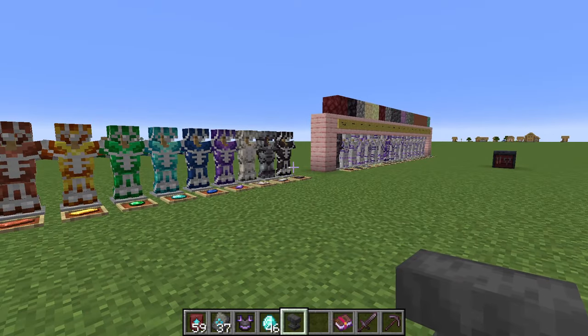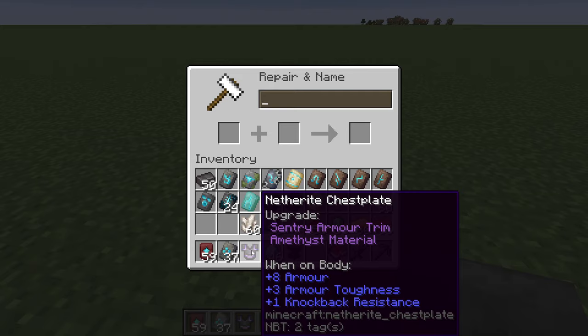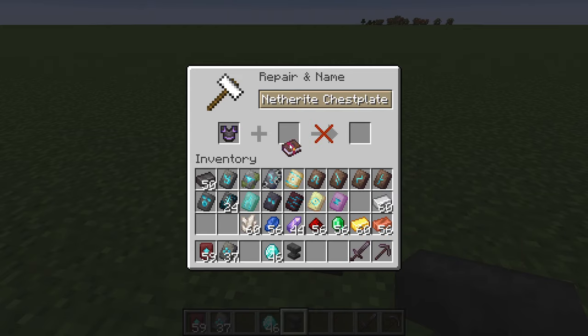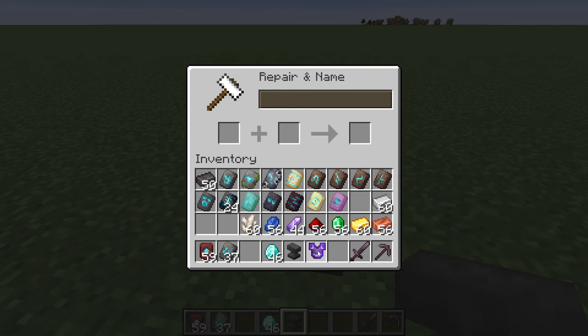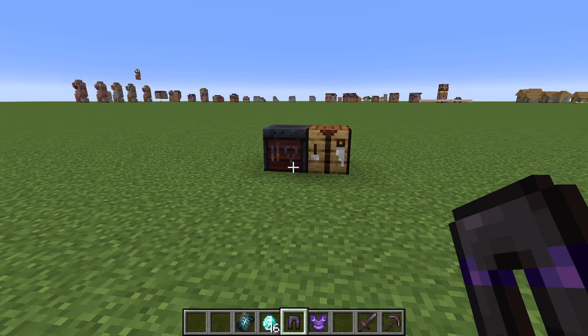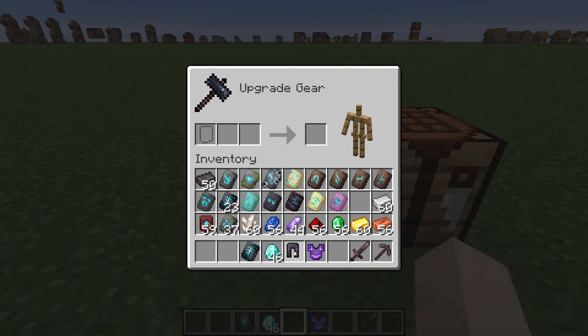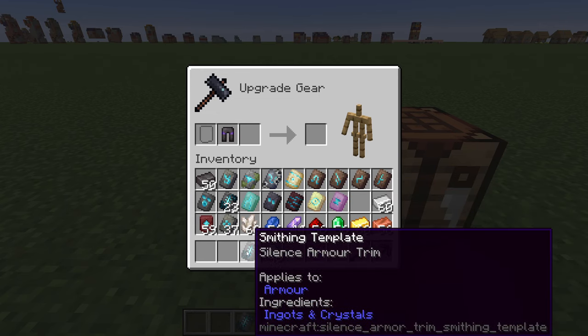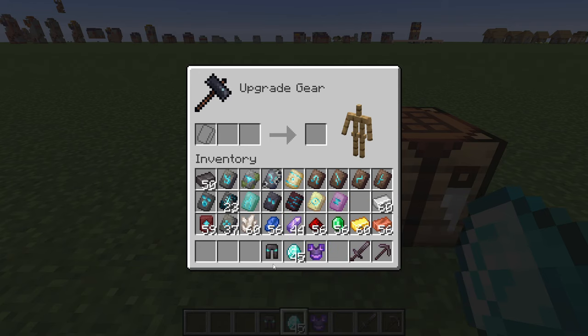Let's take a look at how these can be modified. First of all, enchantments — if I take this and this Protection 4, as you can see it is enchanted and it keeps the trim, which is unaffected. Secondly, can we change the trim? I've already got this with Sentry Armor trim and I'd like to see if I can change it to Silence. And what do you know, you can. As you can see, it is now Silence and Diamond.